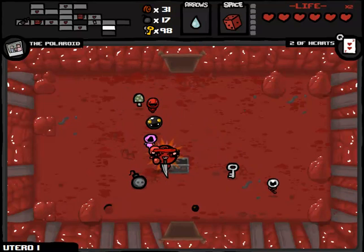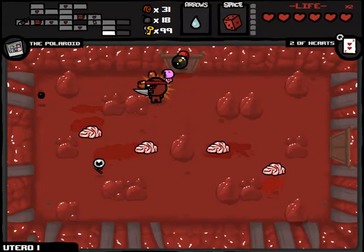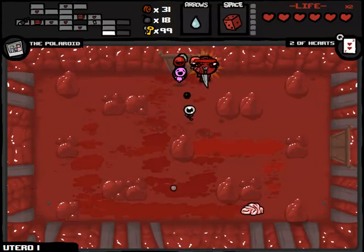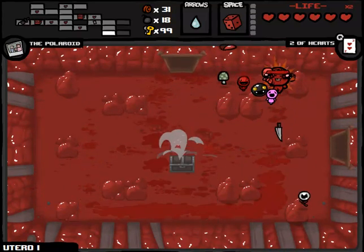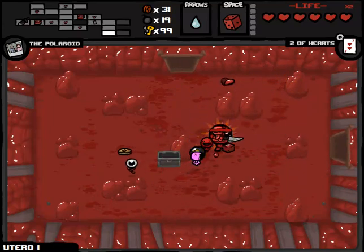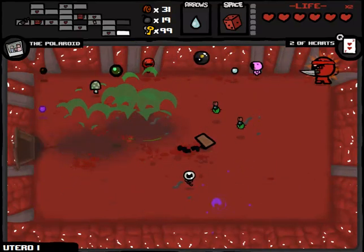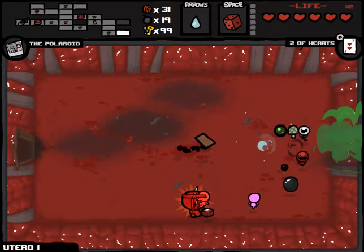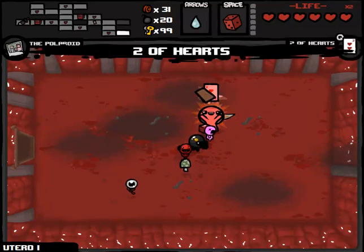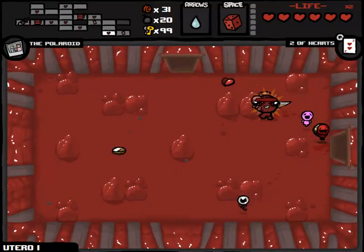More spirit hearts please - bombs and keys. Bombs may be worthwhile for the Mom's Heart boss fight, which we're basically fated to go to. Even if I don't have a lot of health when I get there, I should be able to get to the Mom's Heart boss fight with some relative ease. We got more money and bombs - the money is pretty much worthless because I doubt we're going to come across like 15 more Judgments. But we've got another tarot card - the Hanged Man.